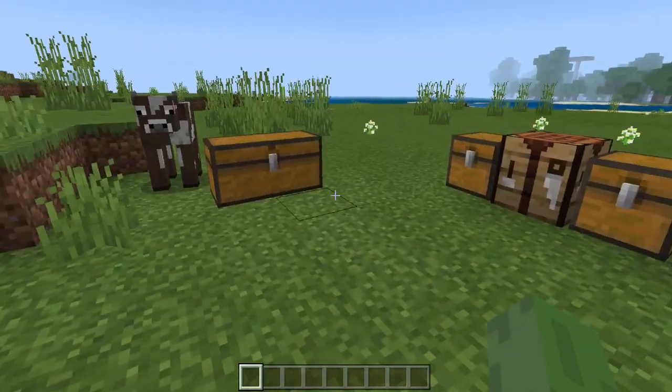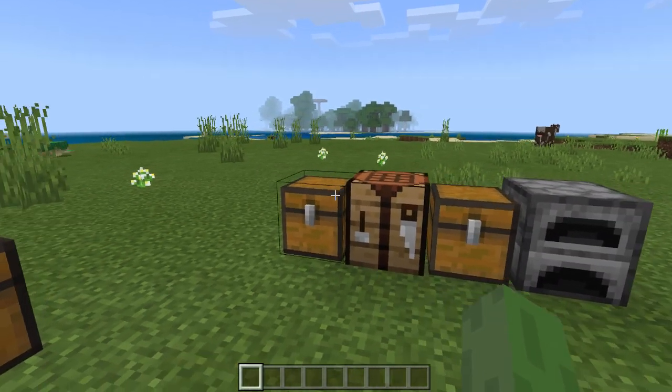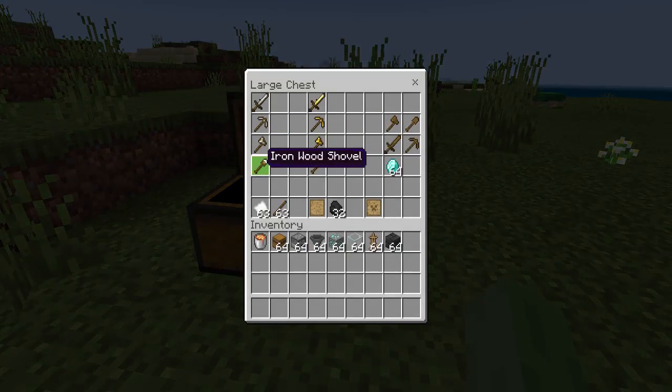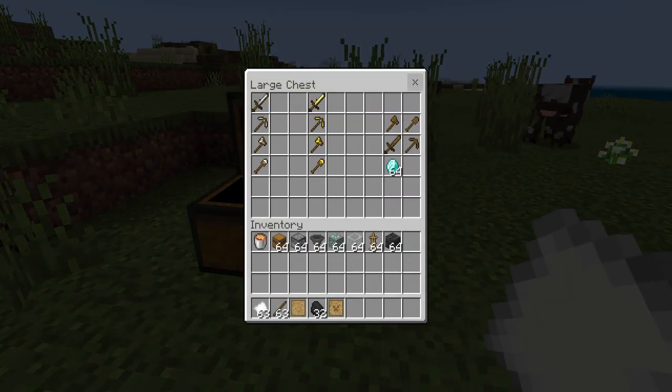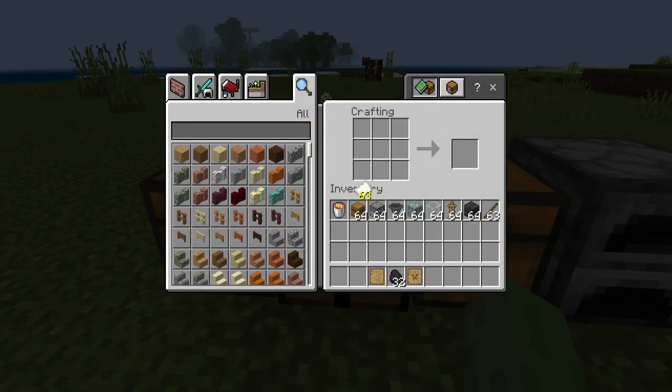Let's go ahead and look at what we got so far. If you watched my first video, you already saw the patterns and stuff you can get. The way you get patterns is pretty easy - you take sticks and paper and put them inside a crafting table and you get yourself a pattern. You can get a whole bunch if you wish. You can create different kinds of patterns using different materials.